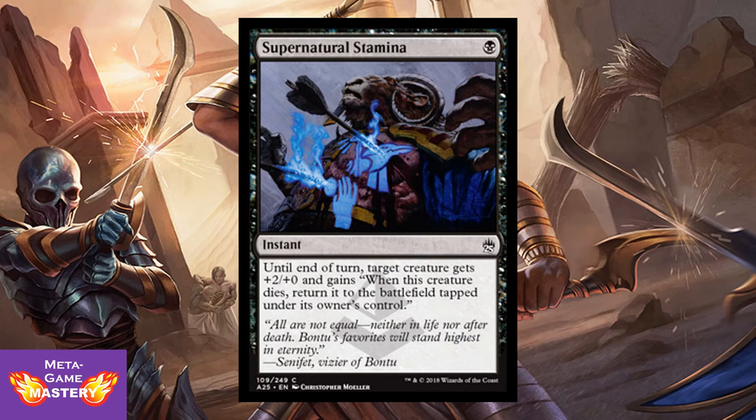Supernatural Stamina is 1 black mana instant — until end of turn, target creature gains +2/+0 and gains 'when this creature dies, return it to the battlefield tapped under its owner's control.' So it turns your sac outlets into flicker effects. It's also a good combat trick and protects creatures from removal. It comes out of nowhere and is really powerful. It's so versatile — does it all. Great reprint.